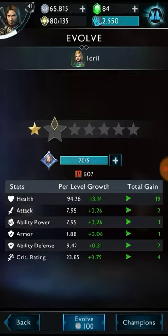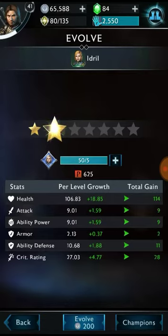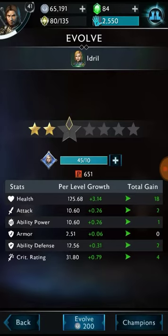Every evolution after that will have substantially increased costs: 100, 110, 130, 160, and finally 200 to make her a 2 star character. That cost me 35 character tokens. Fortunately, if I want to upgrade Idril any further, her character tokens are available in the fortress.